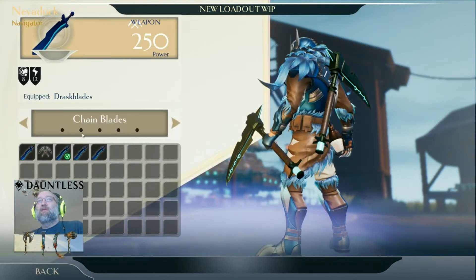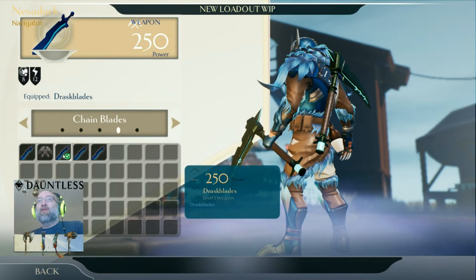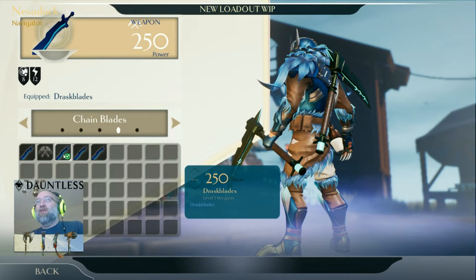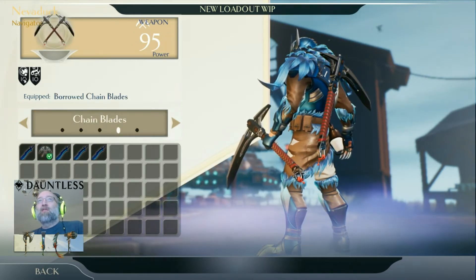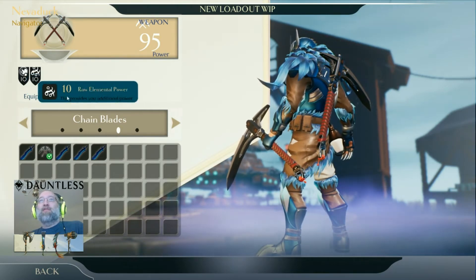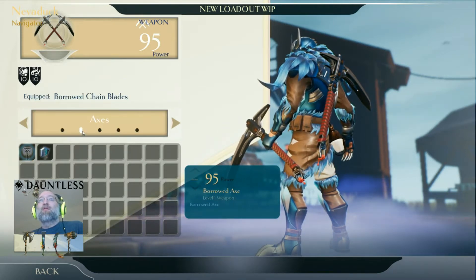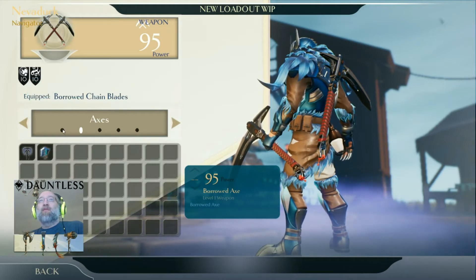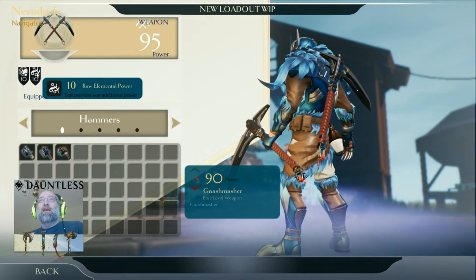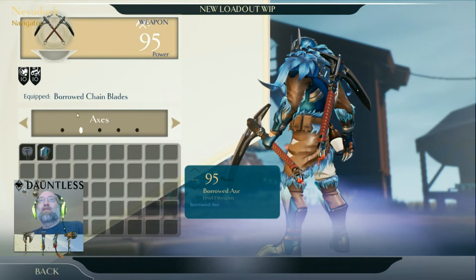This is basically the UI — this is where I change my weapons. I've been using swords and chain blades mostly, and my chain blade is the highest damage dealing weapon. Regular weapons have a base attribute: swords and chain blades have cutting power, axes have cutting power too, and hammers as well. Then they usually have raw elemental damage for extra attacks.